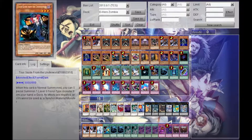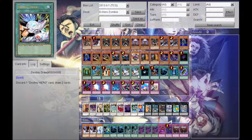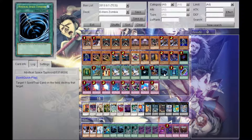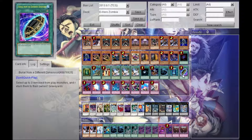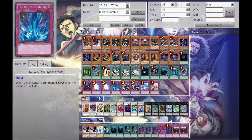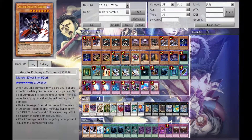For the spells, we have one Allure, one Book of Life, one Rota, one Mind Control, three D-Draw, one Dark Hole, one Foolish Burial, one Mystical Space Typhoon, one Book of Moon, and one Burial from the Different Dimension. For traps, we have one Bottomless, two Mirror Force, one Torrential, two Dimensional Prison, one Compulsory, one Warning. That wraps up the main deck — it's 41.